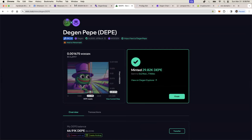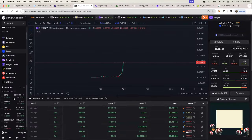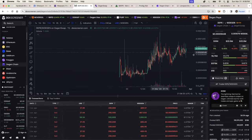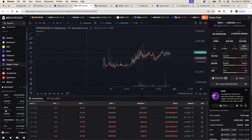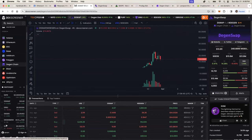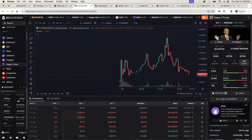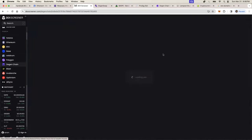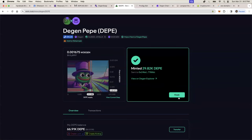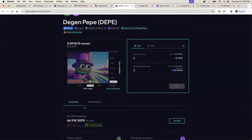I'm not going to go deep into the bonding curve mechanics, but DePay is an extremely popular meme on the DGen Chain — probably the most popular right now. DePay currently trades at a $22 million market cap. It has a weird-looking chart because of how the bonding curve works. Other tokens like DNEW — a meme coin on DGen Chain — or DGen Swap itself trade at lower market caps compared to DePay at $22 million. There seems to be a lot of demand for this particular meme.